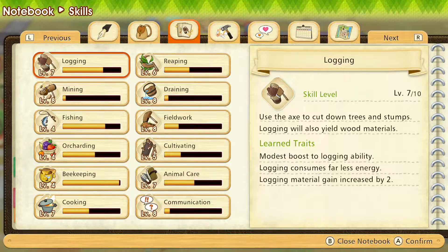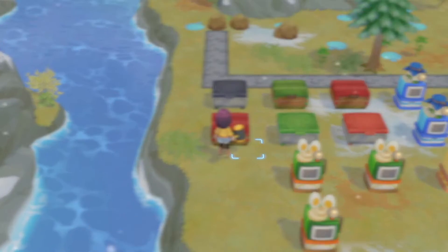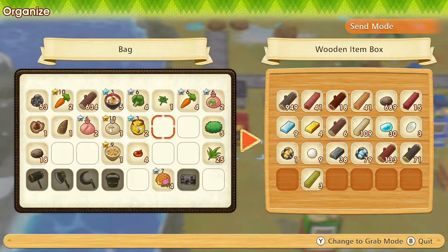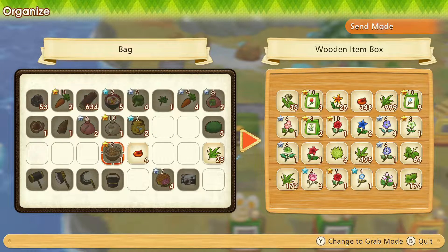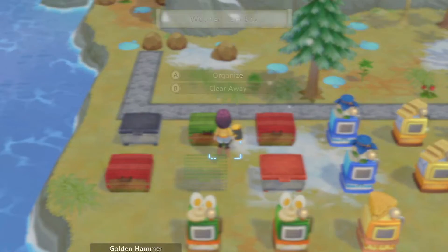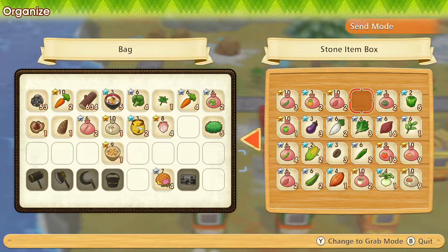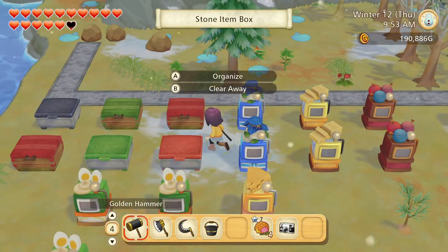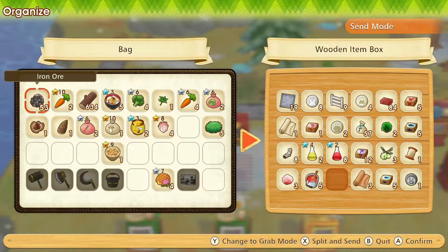My beekeeping is almost level five — awesome! Let me just put some stuff away and then I'll head over and plant some seeds. Got some rocks to put in here, and some grass and sap. I need mushrooms — wait, they're in the other one. I must have finished all of them. Let me stick these in then.